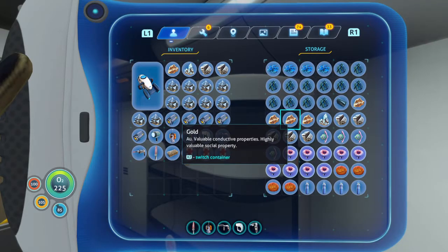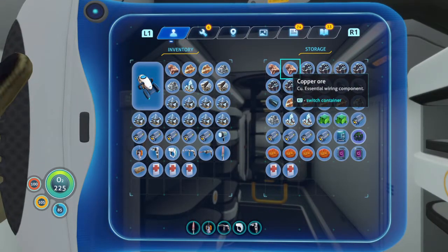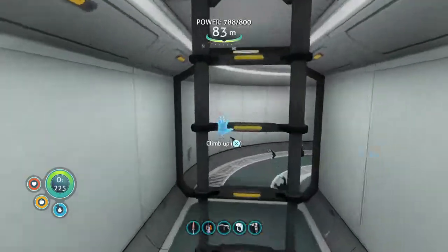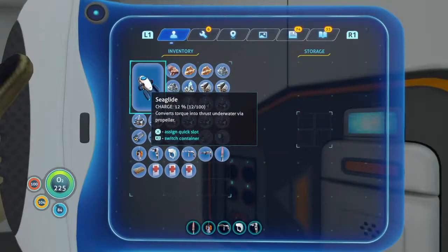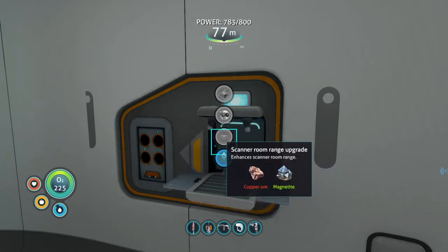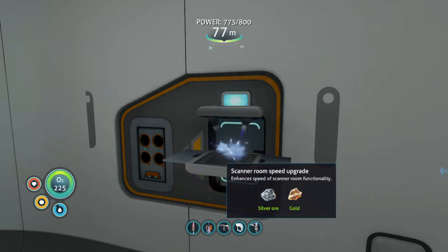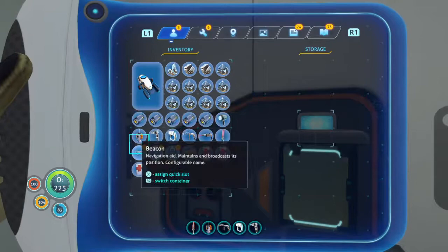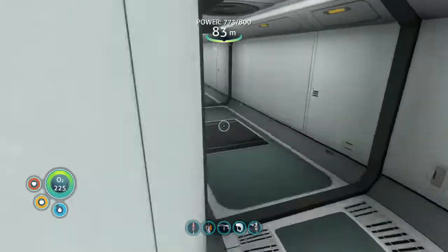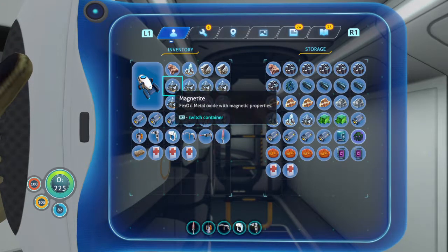Now that we know the HUD chip is working, we're going to create the scanner room upgrades. We need copper ore times two, silver ore times two, and gold ore times one. We're going to put two range upgrades and two speed upgrades in and hopefully they'll stack. Let me craft those — there's one. I didn't grab another copper ore — I assumed I had one. So we need one more copper ore, then the scanner room is maxed out.